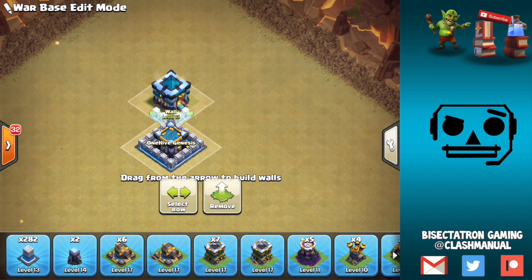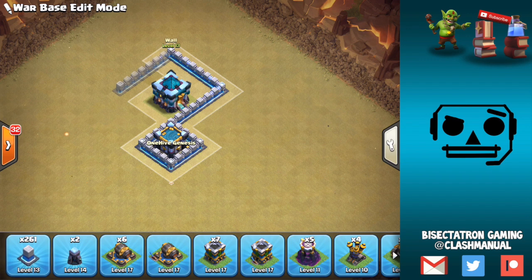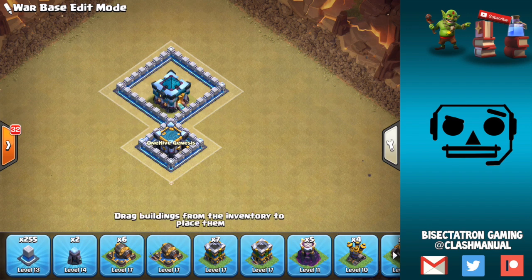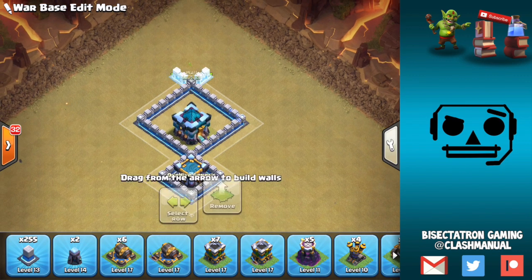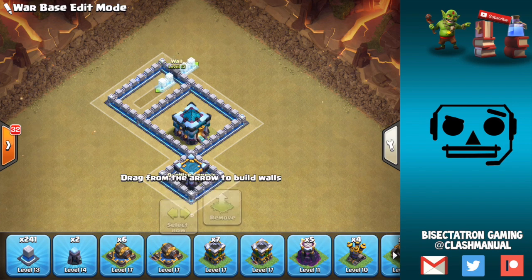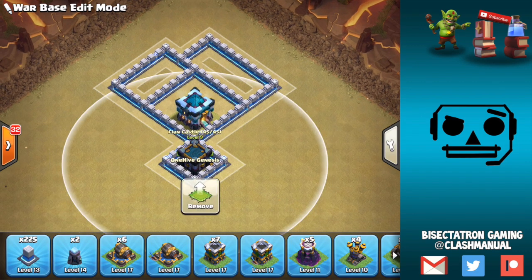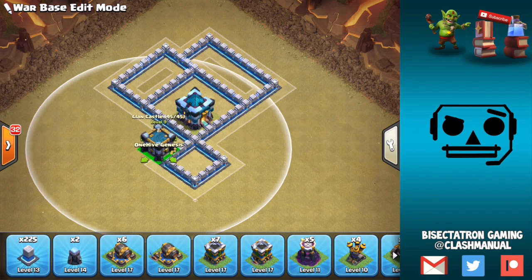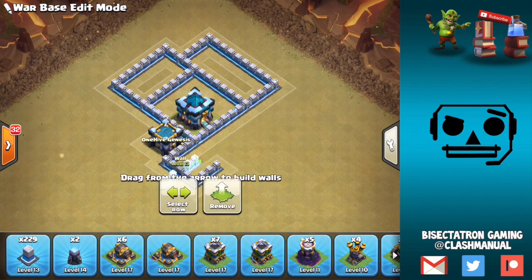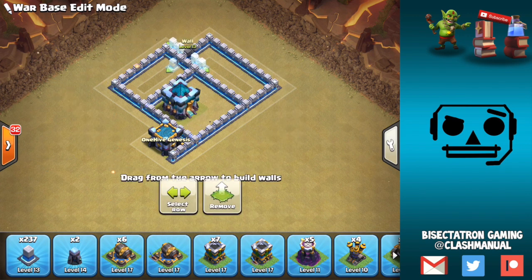Let's go ahead and start placing these buildings. We're going to have an offset Town Hall as usual, and we want the CC close to the Town Hall. I think Lava Hound and Witch is going to be a very strong combination with the new 45-troop-space capacity at Town Hall 13. We'll have this compartment go out a bit to prevent a wall break from opening up the Town Hall too easily — something like this. We want the CC to be triggered by hero use, so we want it to extend beyond the walls, maybe moving it a little farther out in one direction. We can move the Town Hall so it's still covered by those walls.